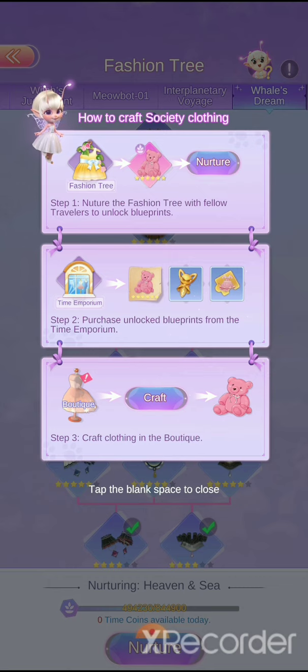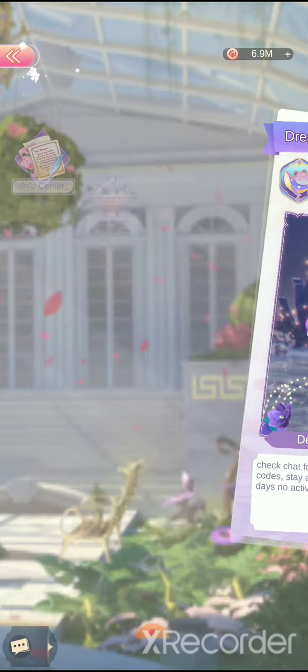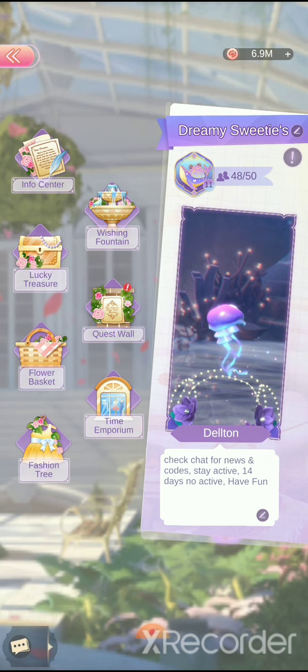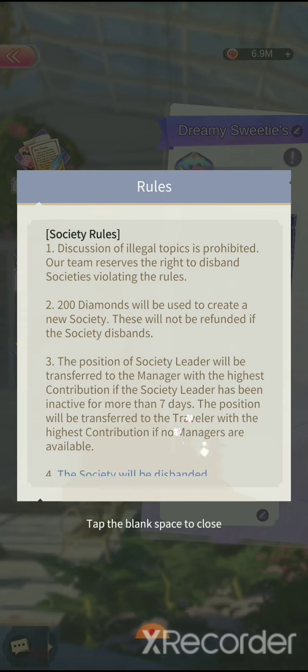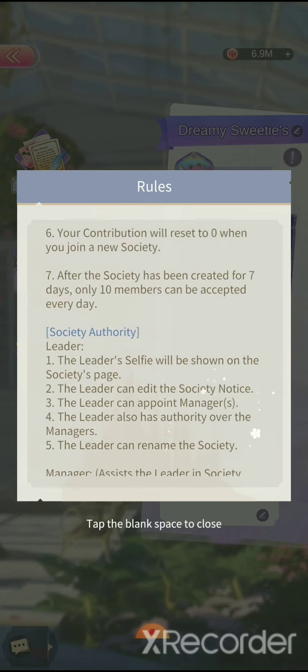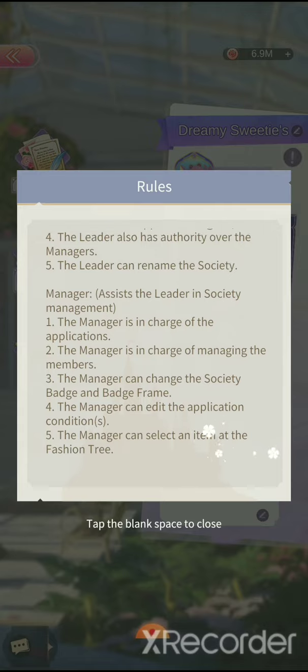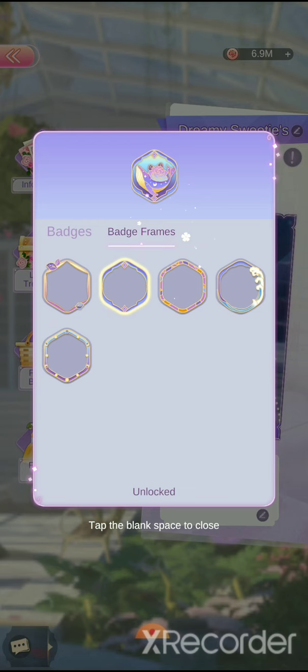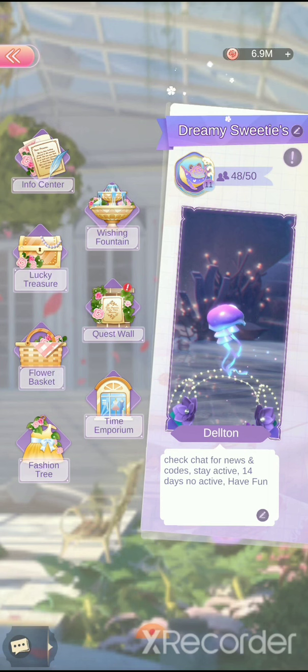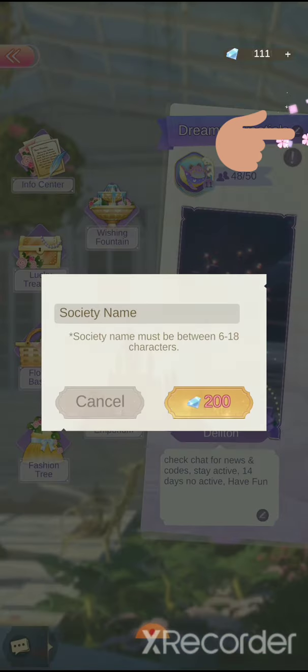If you're the leader, you can change the society description right here. There are also rules for societies. Leaders can also change the badges and badge frame — for example, you might want a whale badge. You can change the society name, but it costs 200 diamonds to do so.